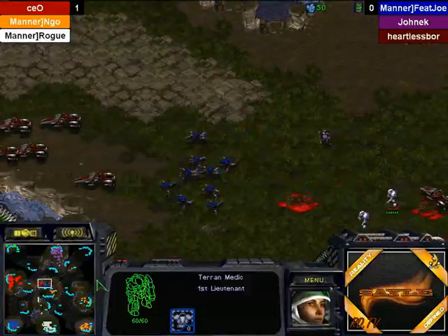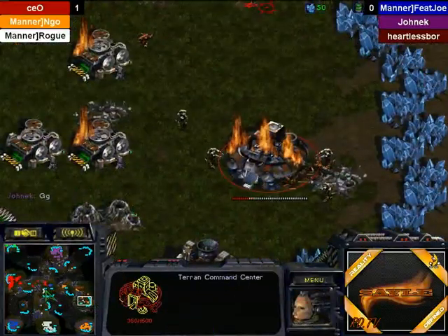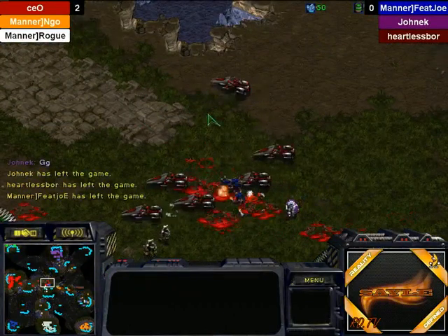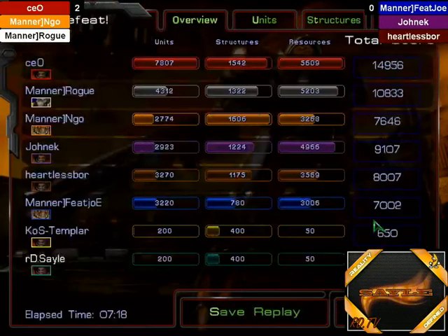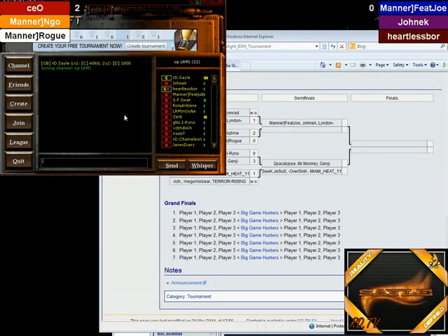The Zerglings from Ngo and the Zealots are just completely cleaning everything up — GG! 2-0 for CEO's team. CEO coming in with a million Speedvultures and just cleaning it up. There's some BM going on in chat, but this guy isn't even playing — I don't even know who this guy is.